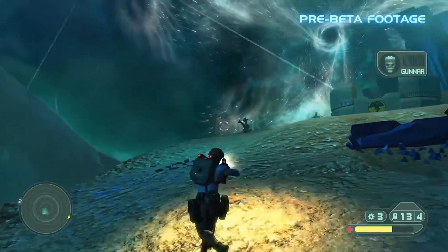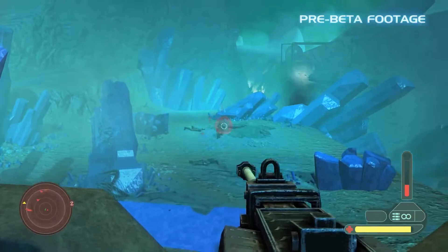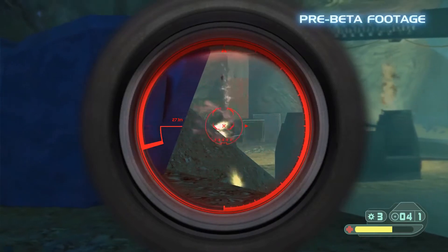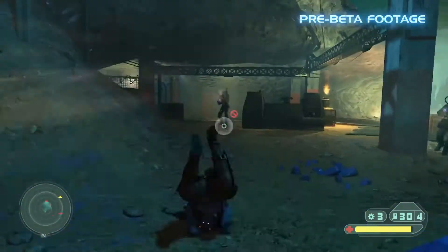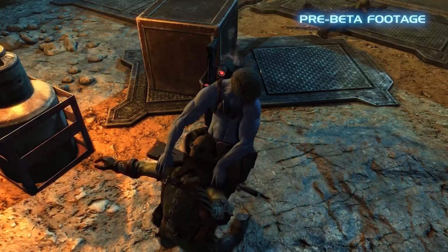Here we've got a little sniping tutorial. You come up and take this emplacement, and then you can use the emplacements to finish off the rest of the Norts — you're not going to run out of ammunition with that. You're using the GI rifle sniper scope there with Gunnar helping you aim. He can stabilise your aim and prevent you from missing your targets, which is a nice touch.